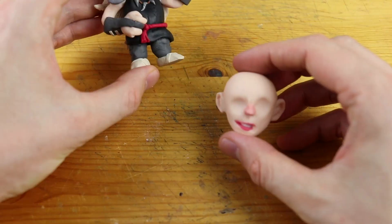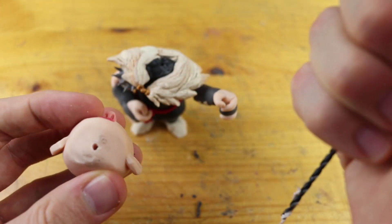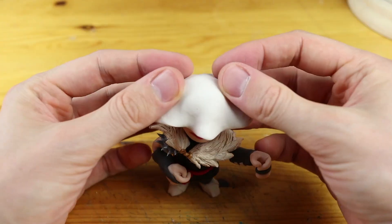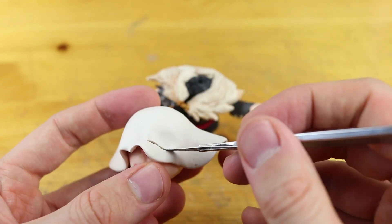Freshly baked Tobin without hair! I'm using my hand drill so that we can include a tiny piece of aluminum wire sticking the head onto the torso, and now we will work on the orc mask.